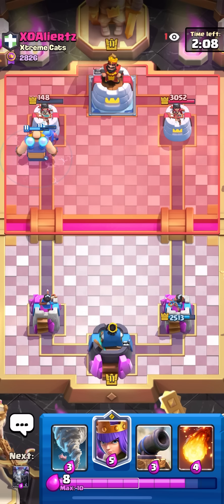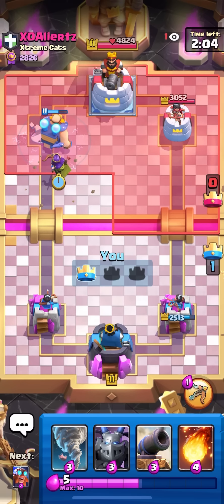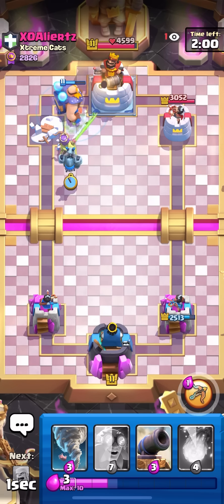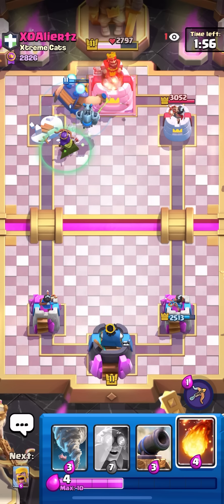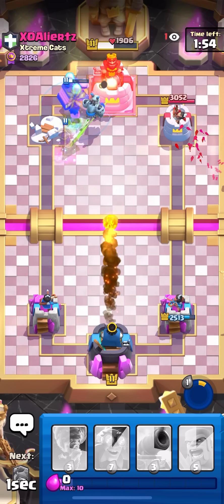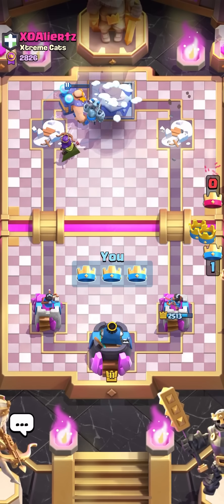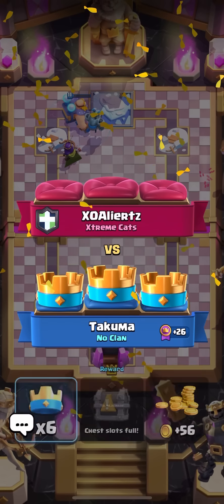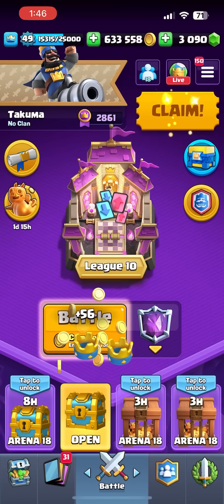I'll go for the queen to three-crown him. I can't believe he went for the mighty miner instead of a building, but then he wouldn't have had a win condition. Maybe he had to go with no big spell but then queen would have gotten a lot of value. That queen pick was really smart — it put him in a really awkward position. He was kind of dead from the start. Taking fireball just made my choices better; I had more options with RG and stuff where he was limited to whatever he could use with arrows.